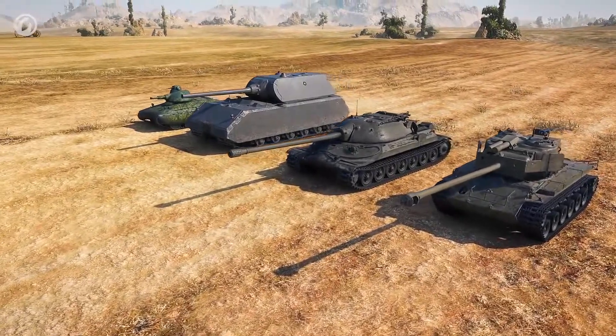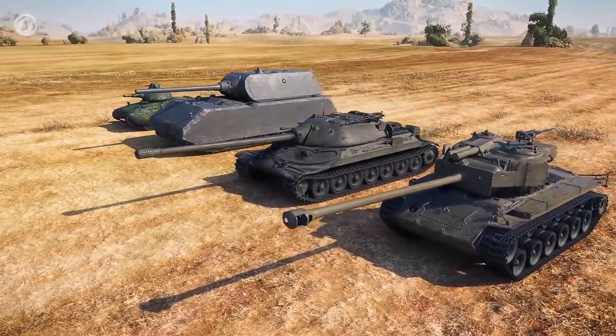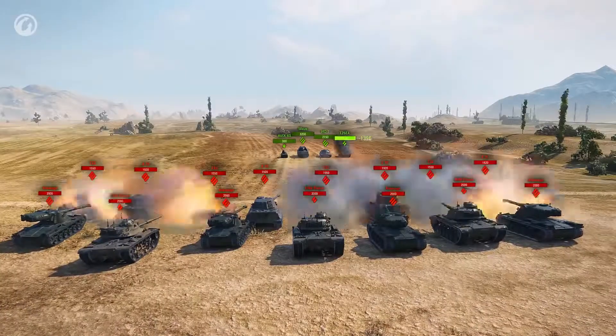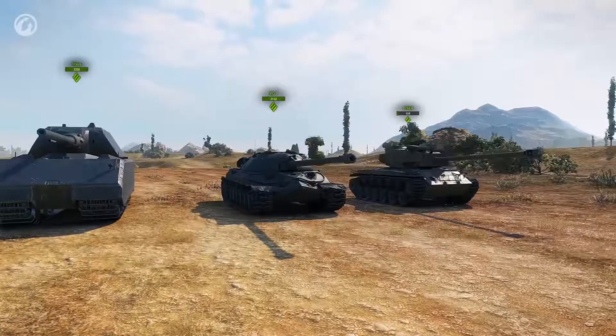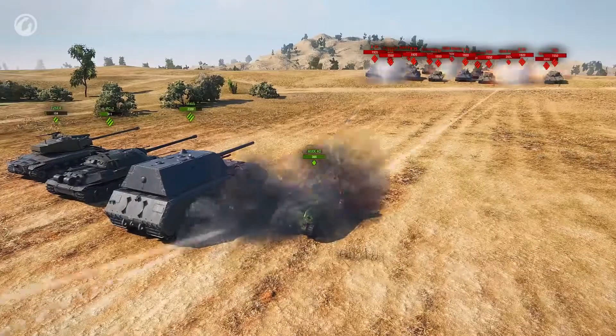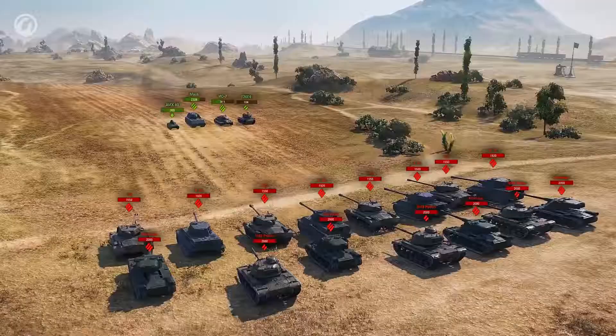The AMX-40, Super Pershing, IS-7, and Maus — what do they have in common? Good armor for their tier. Their enemies are used to hearing 'we didn't penetrate their armor.' Of course, this is only true if you use these tanks properly, which is a permanent problem for many players.